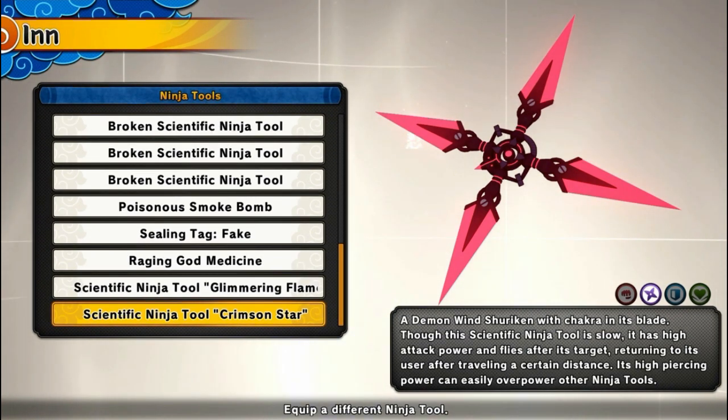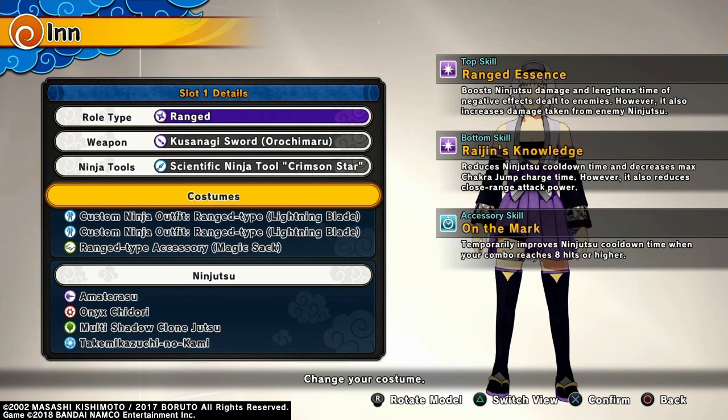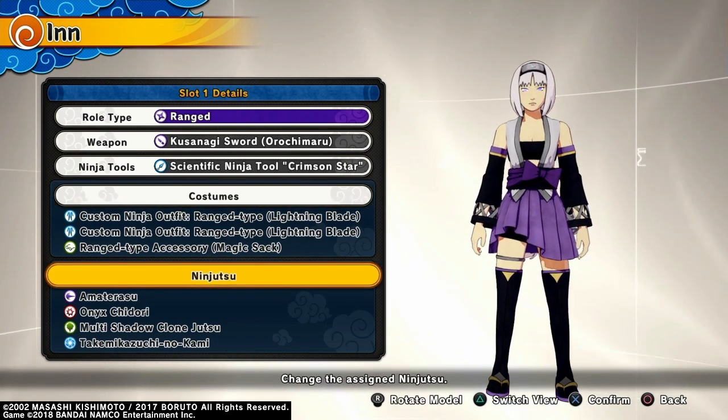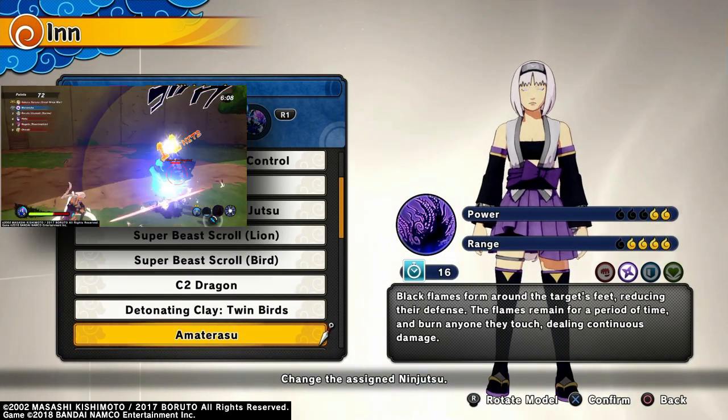Once Amaterasu gets on them, you hit them with the Onyx Dori. The costume doesn't matter much, but I went with the custom ninja outfit — Range Type, Lightning Blade — because of the boost to ninja damage it gives, and it links the negative status effects dealt to enemies. It also reduces cooldown time. The accessory marks and temporarily improves ninja cooldown time whenever your combo hits 8 hits or higher. Pretty much going for a cooldown, high-damage build with status element jutsu.